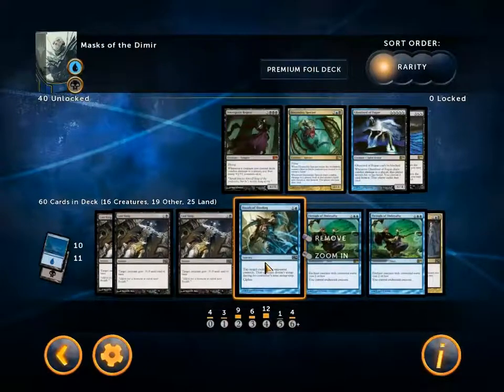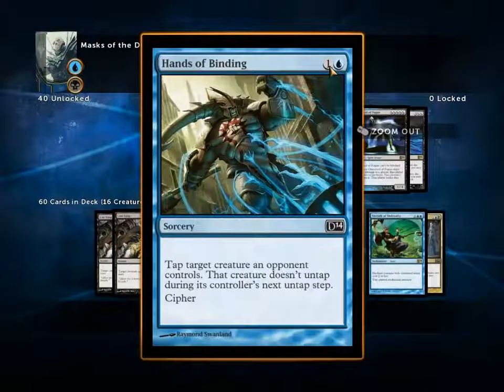I love the flavour text on some of these cards. A Hands of Binding which taps target creature an opponent controls — that creature doesn't untap during its controller's untap step. And Cipher, which means if you have a creature in play you can encode this card onto it, and whenever it deals combat damage you can cast the spell.